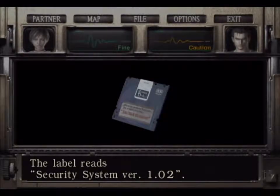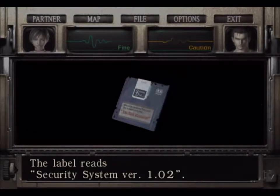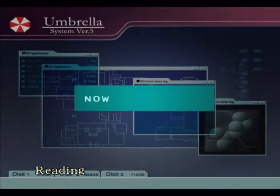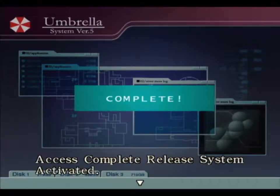Version 1.0 — it's probably used to activate some sort of security system. Let's use it. This is the Umbrella system version 5, it's now loading. Reading system — complete. Access — complete. Release system — activated.